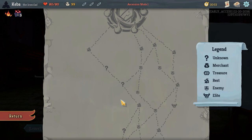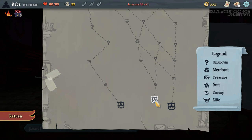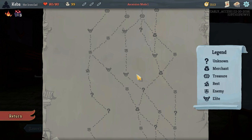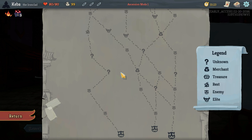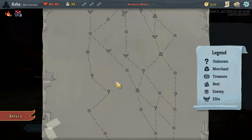This is the map. It shows you the layout of the act that you're in and all the different rooms you can go into. These are your encounter rooms, these are your event rooms, this is a shop, and these are elites. On this first floor, I typically like to try and find as many elites as I can — they give you relics, access to rare cards, and typically pretty good rewards. The first floor doesn't have too many bad ones to go up against.